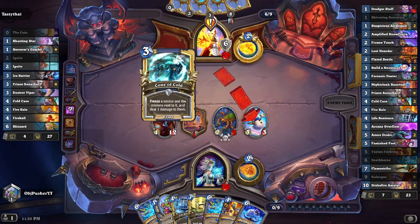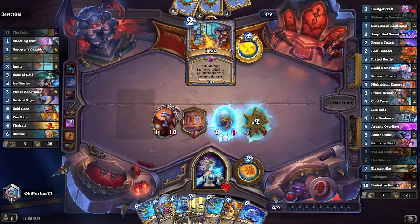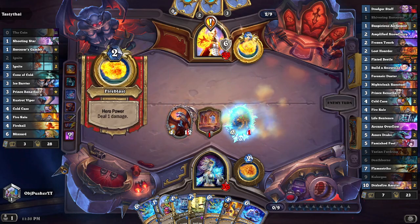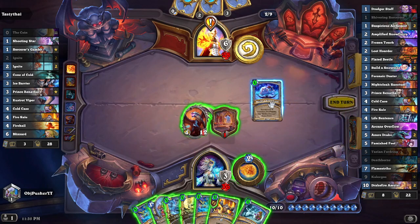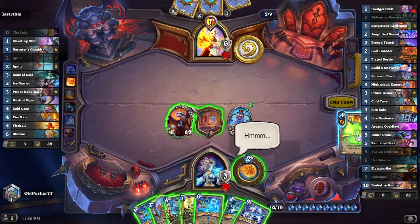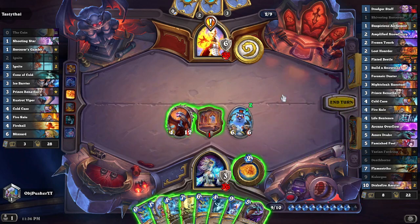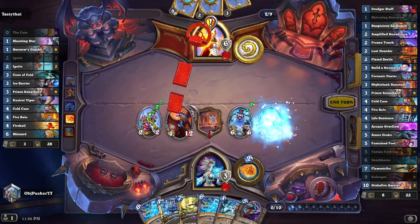All right — Cone of Cold comes down on my snowman, that's perfectly fine. Ignite comes down on my snowman — so he's throwing a lot of resources at just killing a little snowman. What are you doing about the Kalygos? He just let me keep it! That works for me. I'll play Build a Snow Brute. And then — trade the Fire Sale, play the Shivering Sorceress, and play the Build a Snogger — all this turn. That's a fantastic play. We just want to pressure while we're in the lead here.